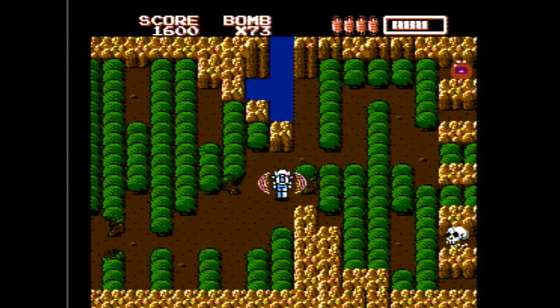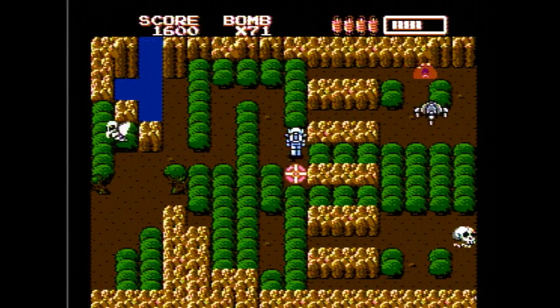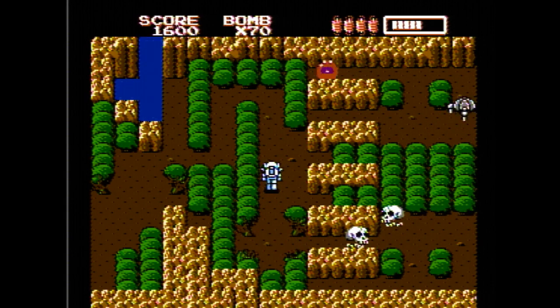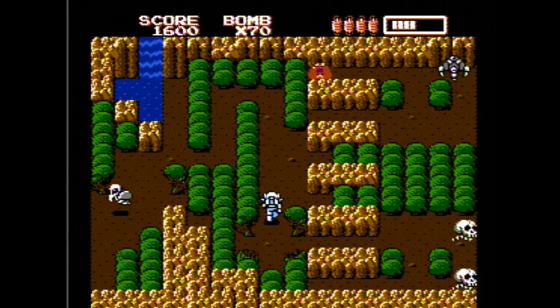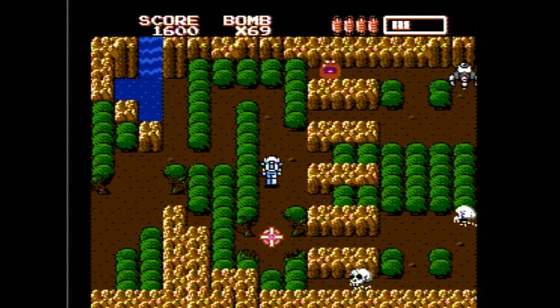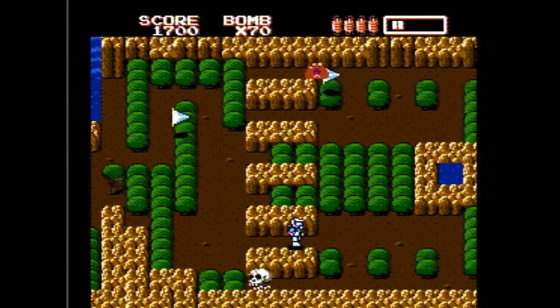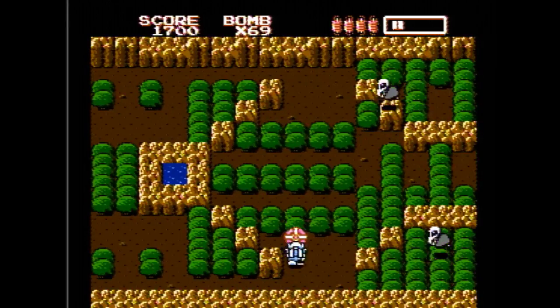I didn't get any rockets, but I got some boots, which is pretty good. You can see I dropped a double bomb there. When you drop one bomb, the objects at the corners of the explosion will only take partial damage. But if you drop two on top of each other, it will clear out all the destructible objects around the bomb, which is useful for clearing out paths quickly.